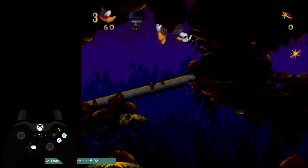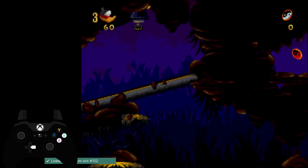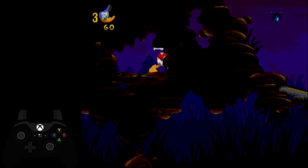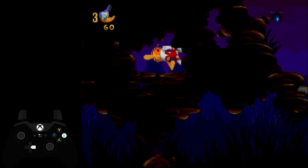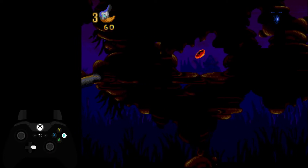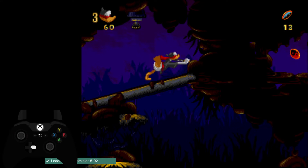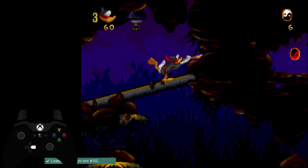When you're jumping, you want to hold down the shoot button. What that does is it extends the frame window at which you can double jump, so you can jump a little bit higher. And on top of that, instead of having to press right and jump at the same time, you can just hold right the entire time.